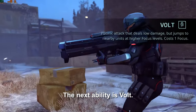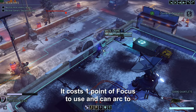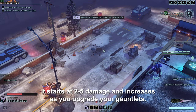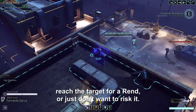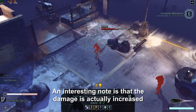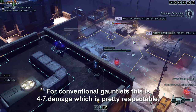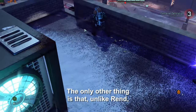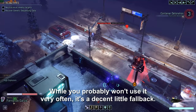The next ability is Bolt. This is a turn-ending attack that cannot miss and ignores armor. It costs one point of focus to use, and can arc to nearby targets if you're at focus level 2 or higher. It starts at 2 to 5 damage and increases as you upgrade your gauntlets. This is a nice bit of guaranteed damage if you can't reach the target for a Rend, or just don't want to risk it. The damage is actually increased against psionic enemies like sectoids and advent priests — for conventional gauntlets, this is 4 to 7 damage, which is pretty respectable. Unlike Rend, the damage isn't affected by focus level, but it's a decent little fallback.